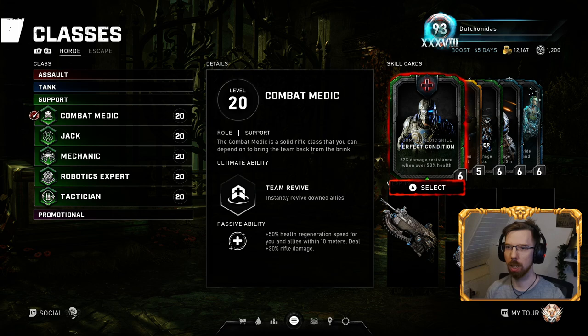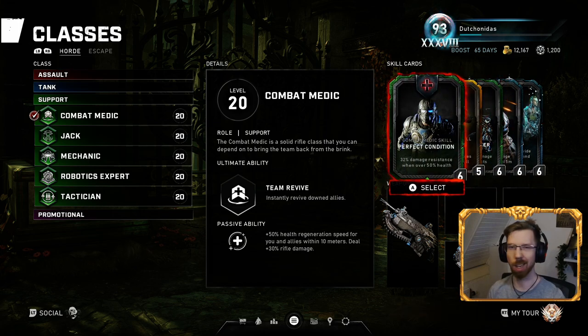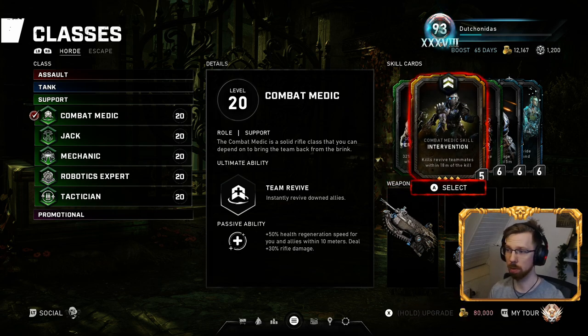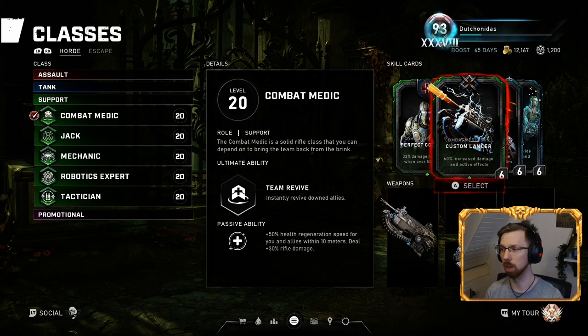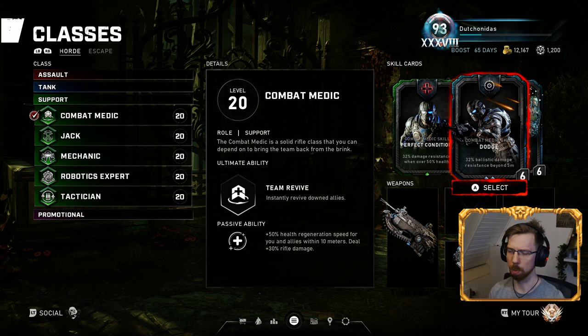For Combat Medic in Horde, I tend to play a tank build with Perfect Condition — 32% damage resistance over 50 health. Kills revive teammates within 18 meters. Custom Lancer, because you can use a Retro, normal Lancer, or even a GL. Dodge for ballistic damage resistance beyond 5 meters.